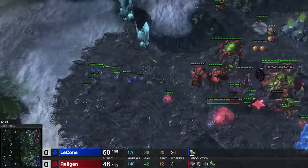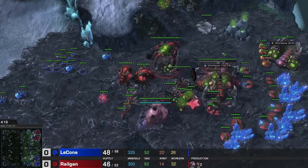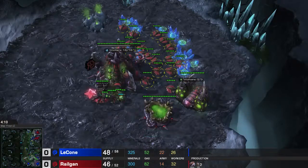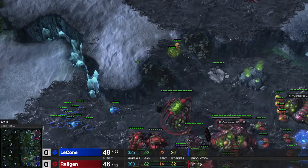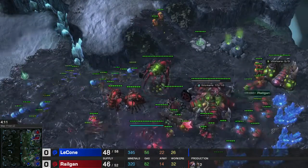I'm going for this 2-base Zergling-Baneling play and he is trying to kill me. My goal right now is to simply take as little damage as I can so I can get out to either Mutalisks or Lurkers. His goal is to use his larva advantage from his third to get good trades against my zerglings with his banelings, and then overrun me with zerglings.